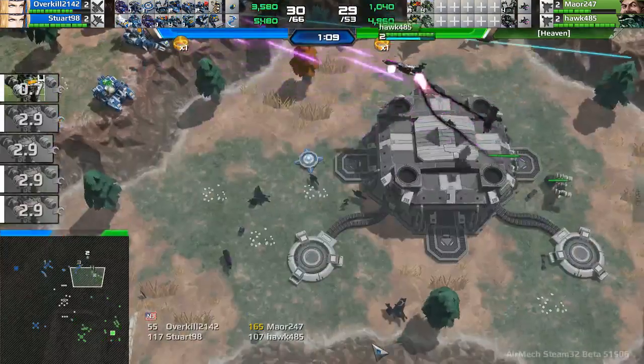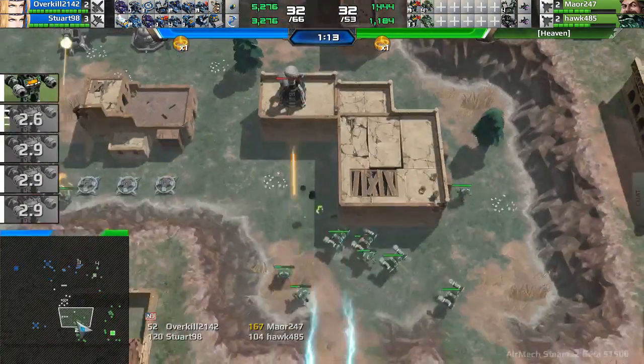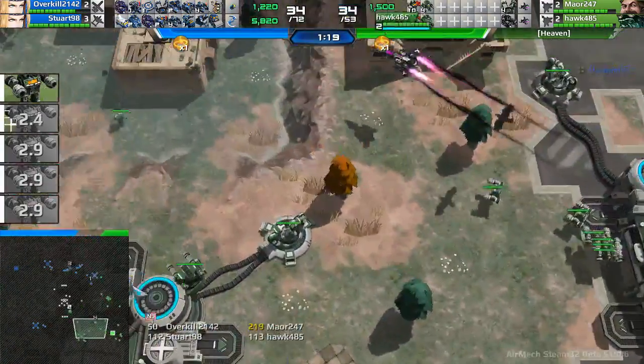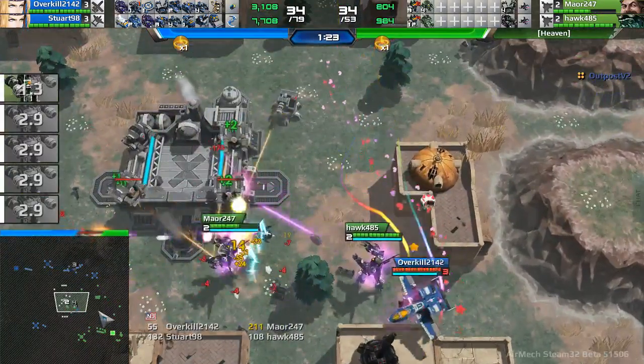It does look like the green team is pretty empty here. Have they fully socketed Bot Spawners? They haven't even done that yet, or at least some of them have been destroyed. They've been shipping SAMs and bots into mid.